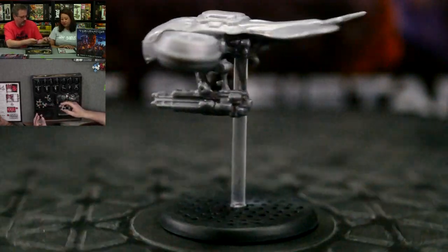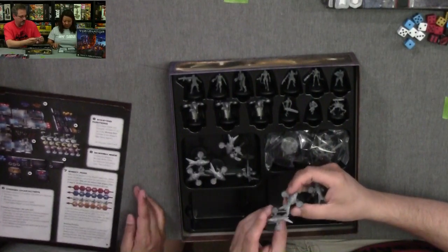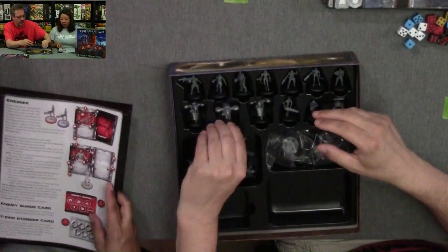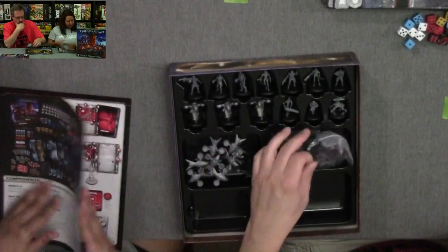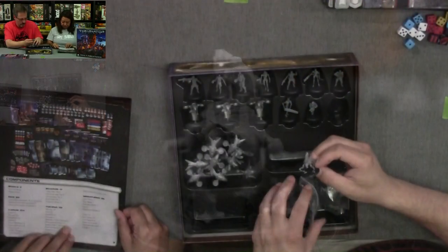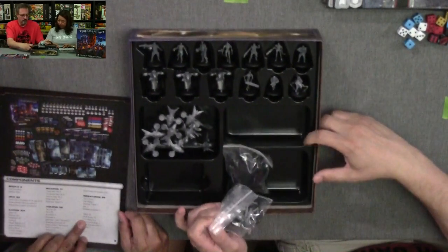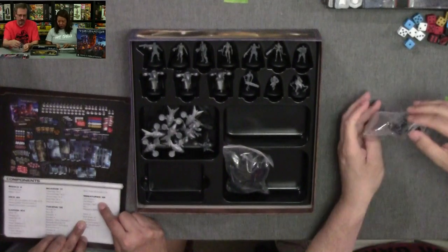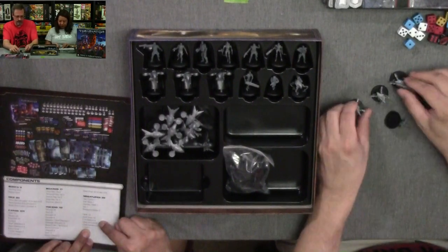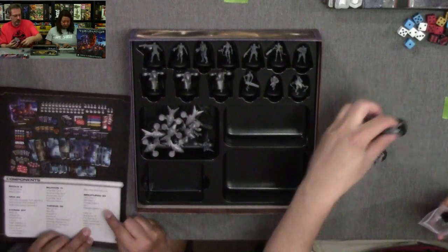All right, now let's get to the minis! It looks like about nine — no, 12 — there are three here, 12 drones total. I see a weapons platform right here. So you should have John Connor, Kyle Reese, Guardian, Alex — four characters — and it looks like four weapons platforms.